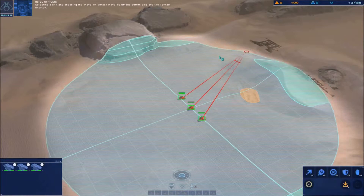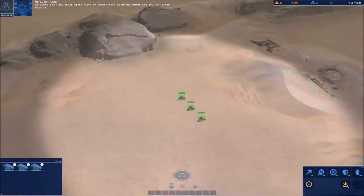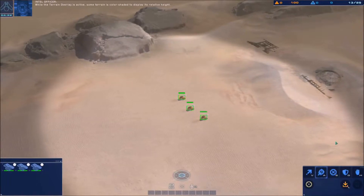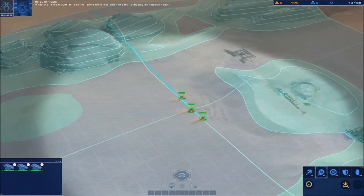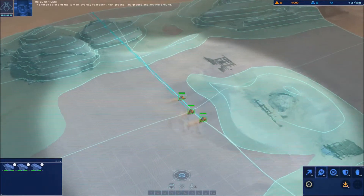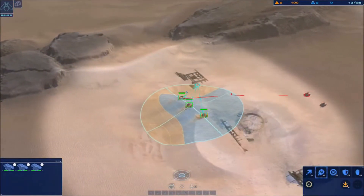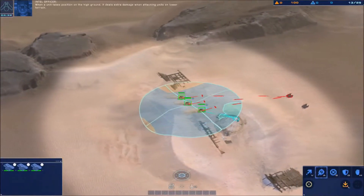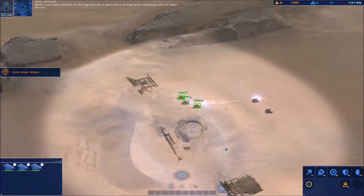Selecting a unit and pressing the move or attack move command button displays the terrain overlay. While the terrain overlay is active, some terrain is color shaded to display its relative height. The three colors represent high ground, low ground, and neutral ground. When a unit takes position on the high ground, it deals extra damage when attacking units on lower terrain. That makes sense.